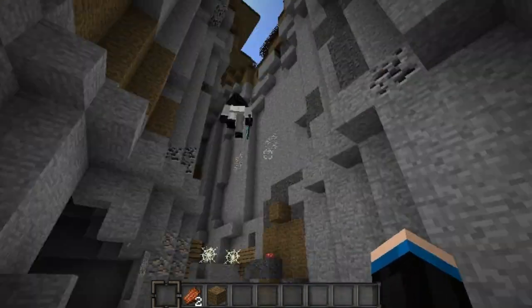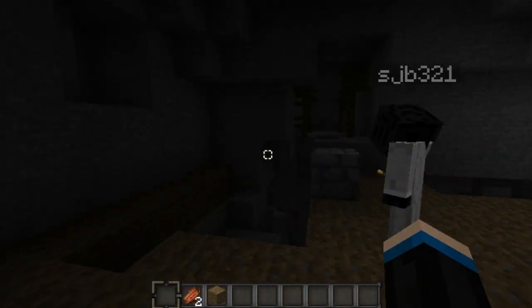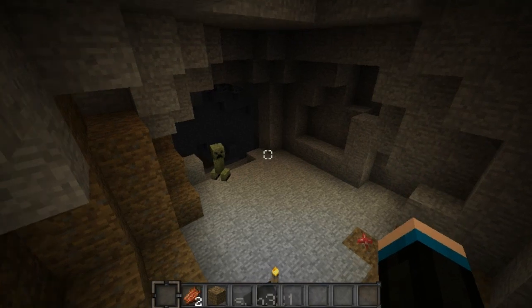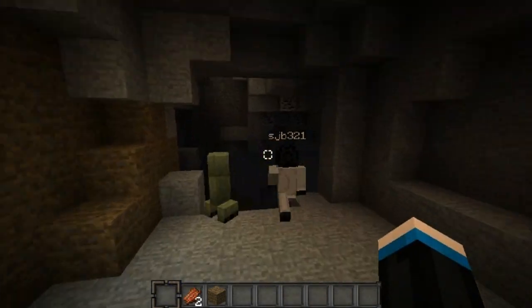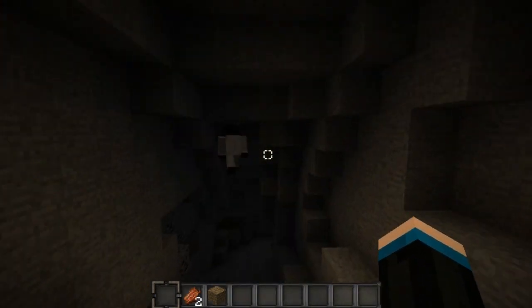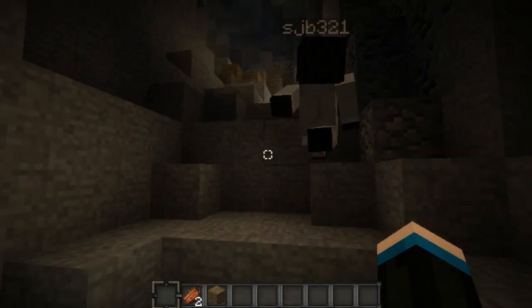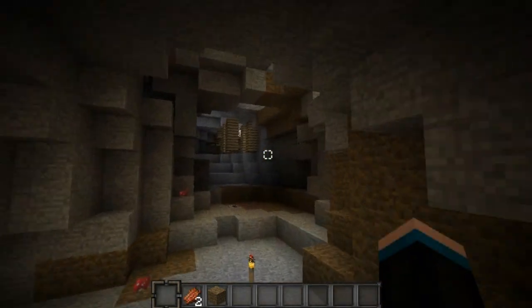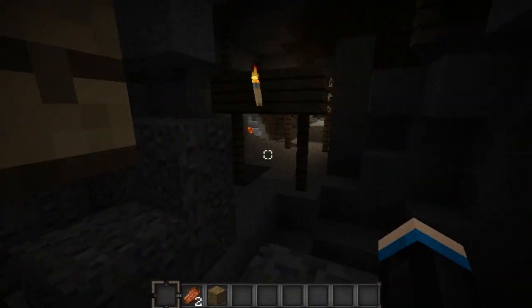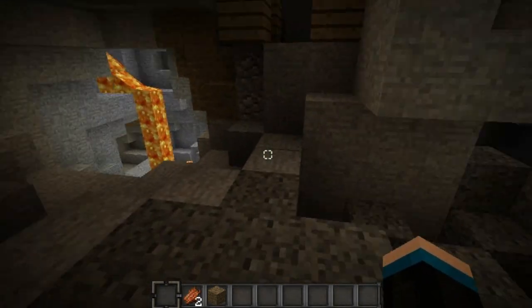Watch out for the creeper! In here there's another part of an awesome cave. There is one really special part of the cave we want to show you — basically a quad ravine. There are four ravines all interlocking with each other: two massive ones right next to each other, and then a huge ravine at either end.